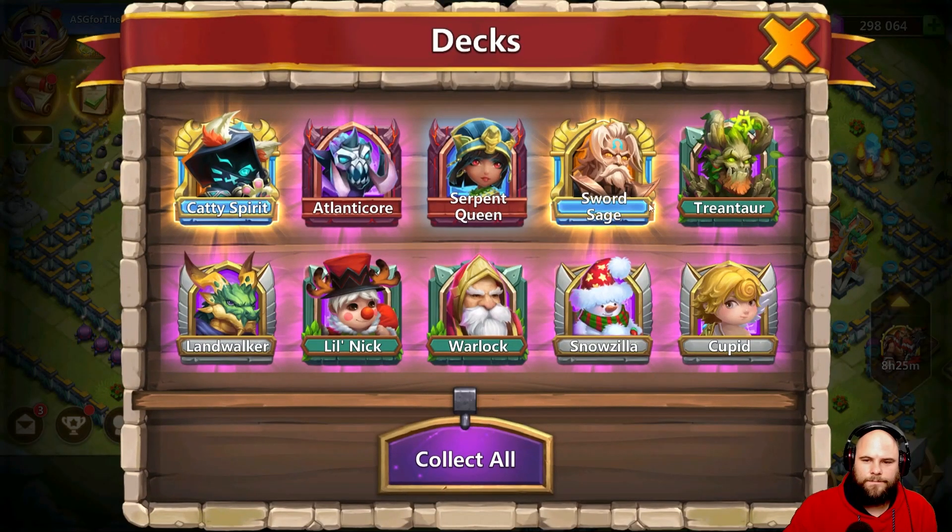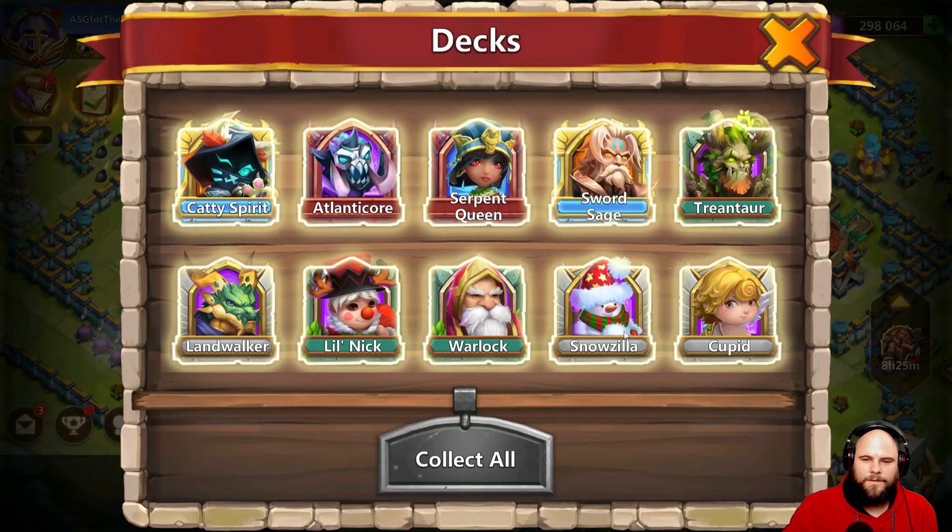There's the Sword Sage — okay, collect! I've got a Sword Sage and Carry Spirit at least. Collect, put them in there — nice.